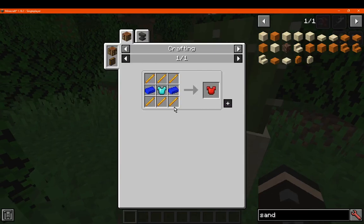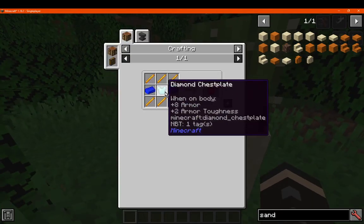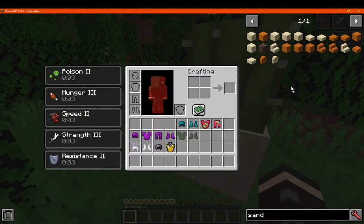You make the Berserker with blaze rods and the following materials. The chest plate needs to be switched out — put the leggings over that one.